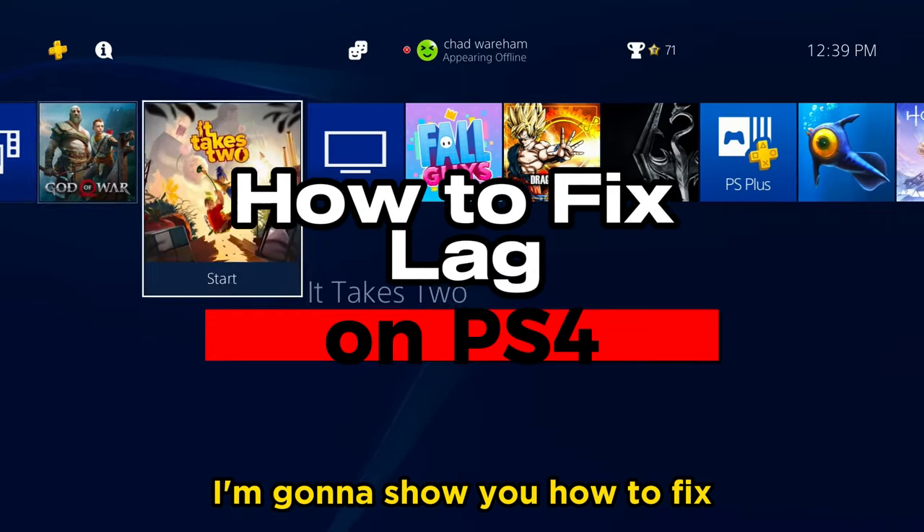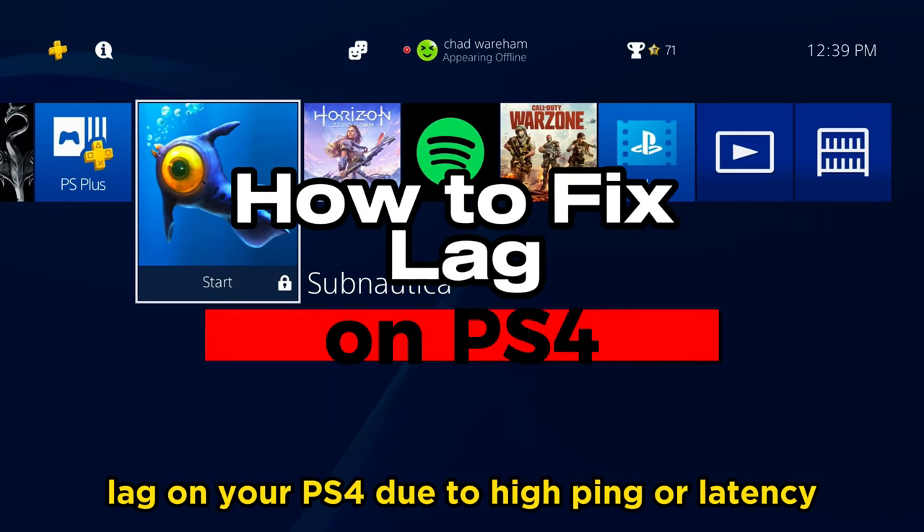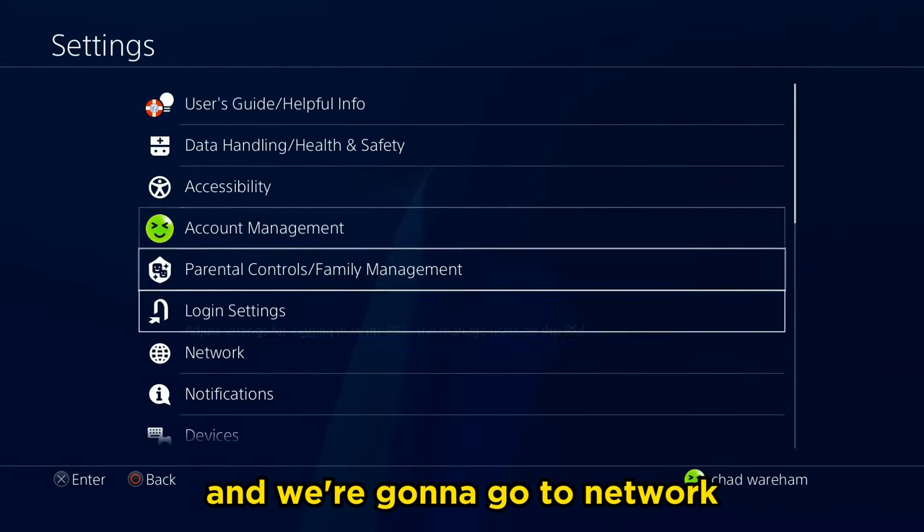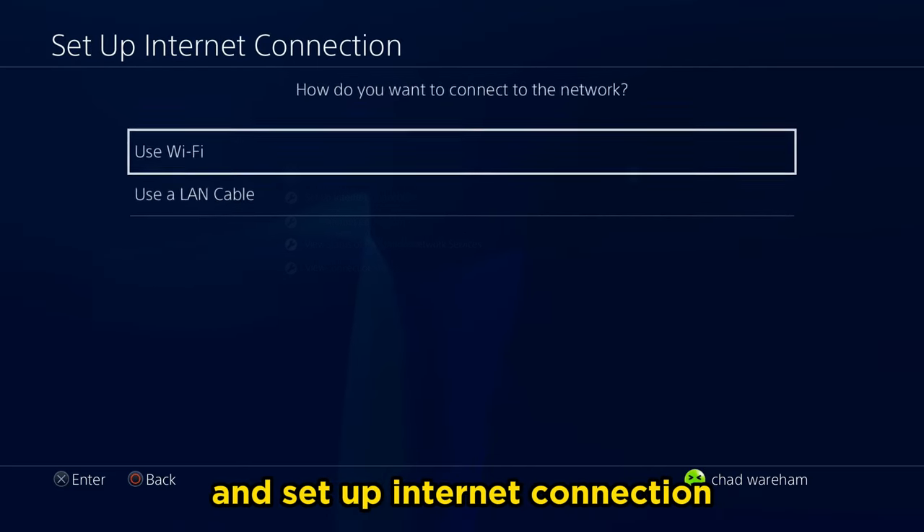In this video, I'm going to show you how to fix lag on your PS4 due to high ping or latency. The first thing you want to do is go to settings, then go to network and set up internet connection.